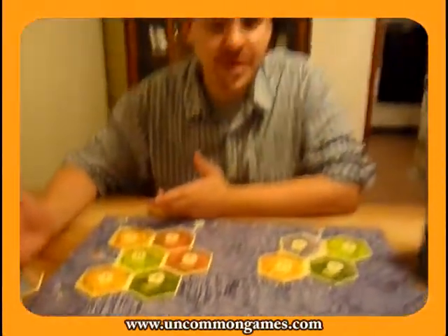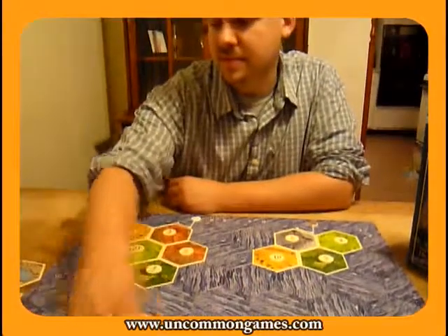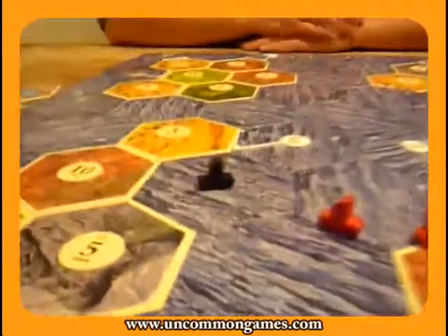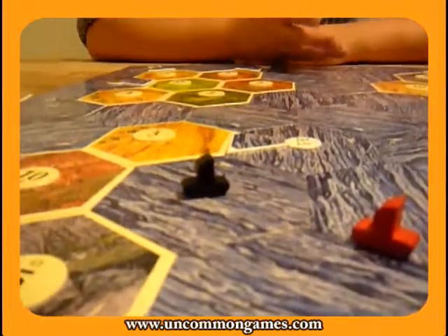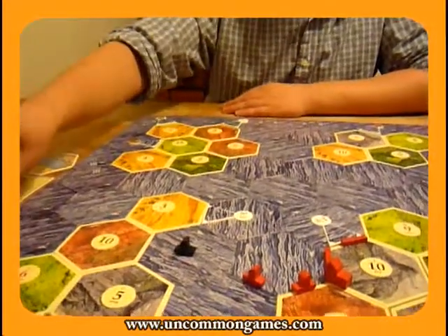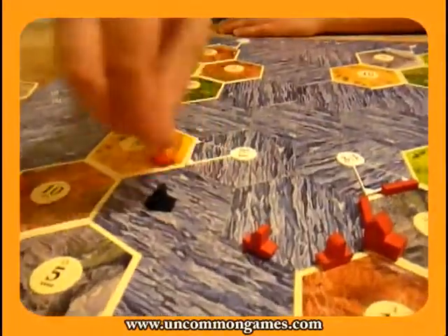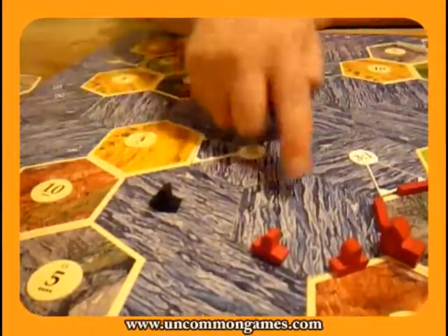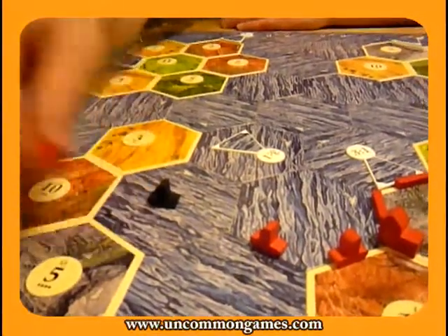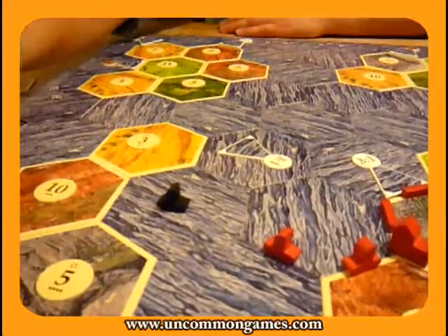If you wanted to start mixing things up, you would have to build a new settlement, and then you can start building ships, roads, whatever you want. So that's the benefit of ships — you can expand to a new island. There's also now a pirate piece. Whenever a seven is rolled, you can move the pirate or the robber. If you move the pirate, because it sits in the middle of a hex, no players can build ships along that hex. So if the pirate was here, it would block the red player from being able to build their settlement over there because they can't build a ship there.